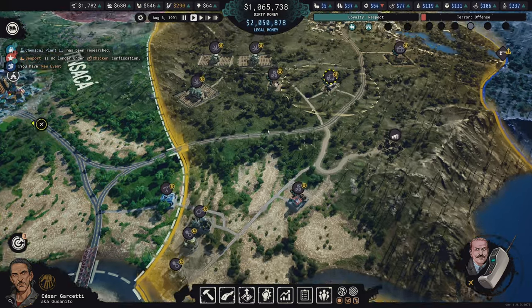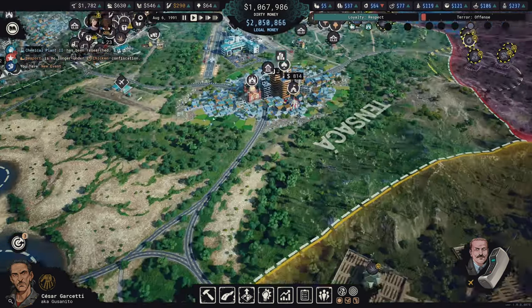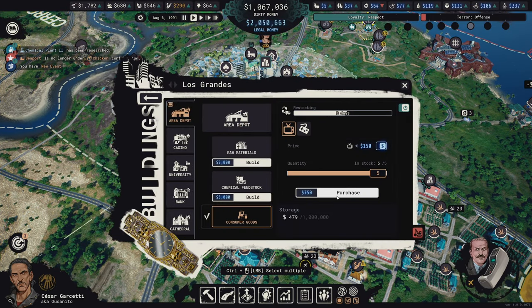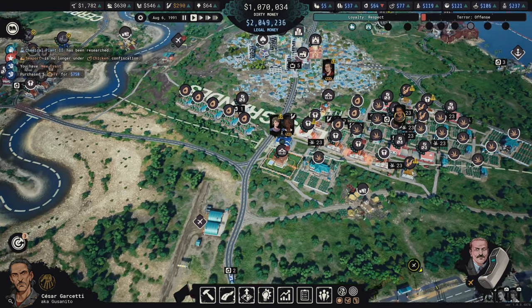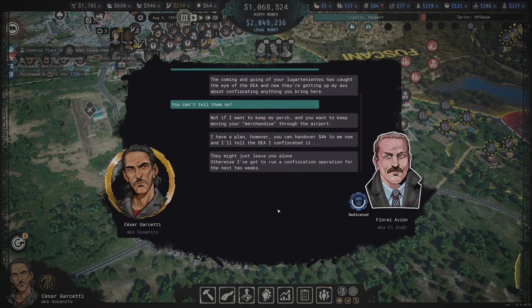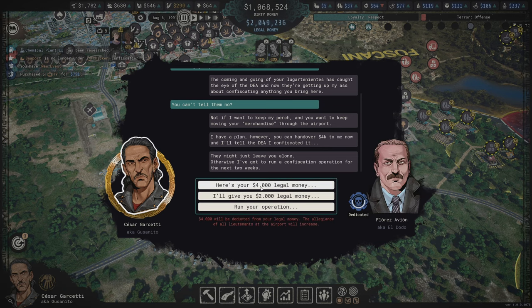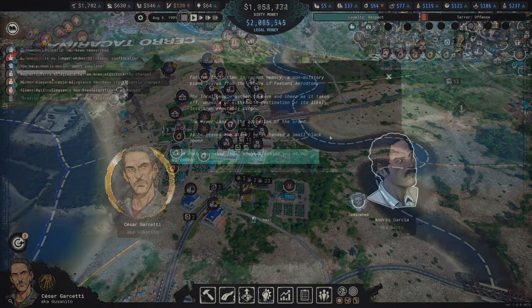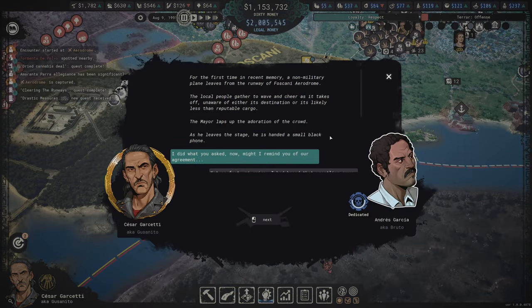The plan was already to take Molino because I wanted to build there, and also the money that comes through needs to be washed very quickly. This residence is going to be very useful - it doesn't reach far enough yet but once I upgrade it, the radius will increase and it'll cover both the city and this area. I let things run and went ahead and did the tasks for Andreas. The first thing in Foscani was to liberate the seized property - 50,000 legal money, five buildings. Then the next task was to liberate the aerodrome.